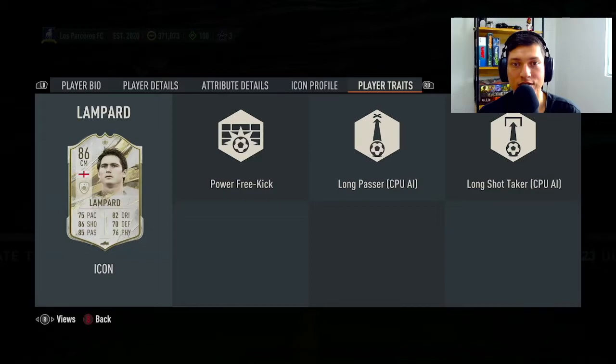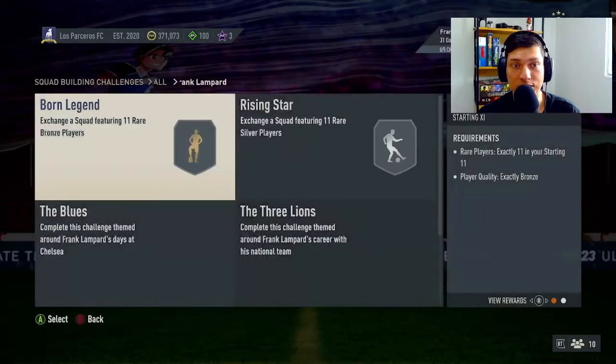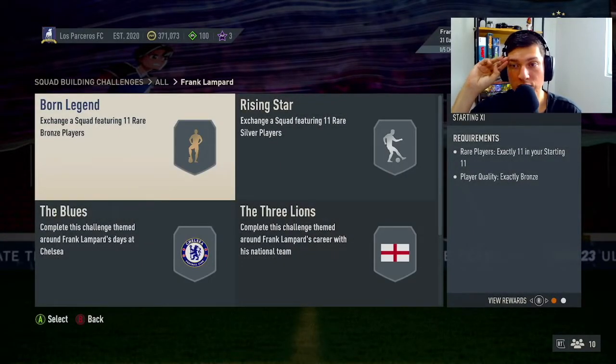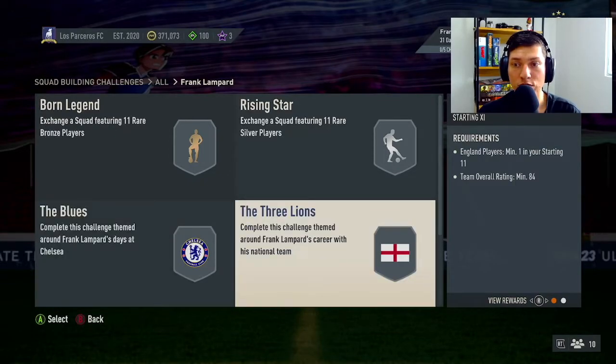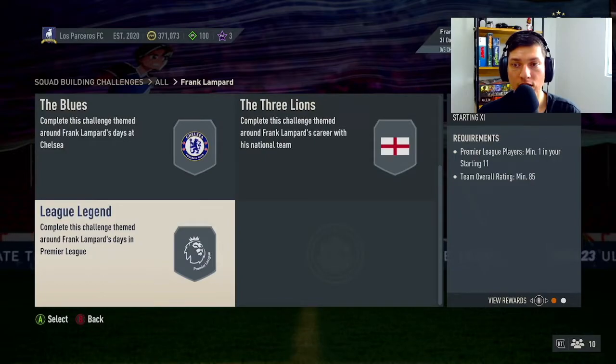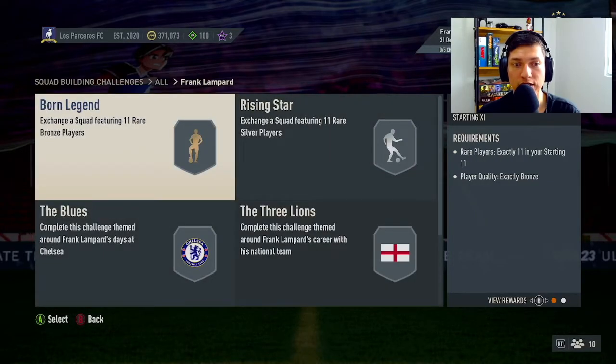Power free kick, long passer, long shot taker — I like this card. You have 31 days to complete him and there are five segments. The first ones are bronze rares and silver rares. The next requires an 83-rated squad with a Chelsea player, gold pack reward. Then an 84-rated squad with one English player for a mixed players pack. The last requires an 85-rated Premier League player and you get a prime mixed players pack.